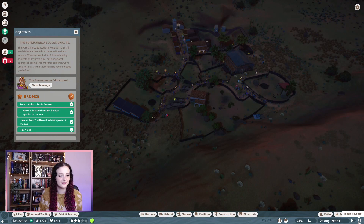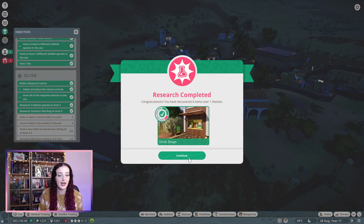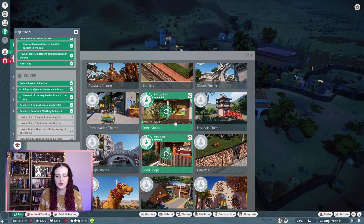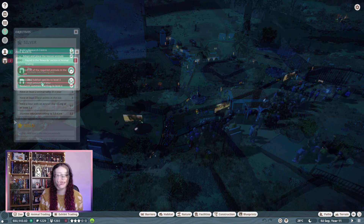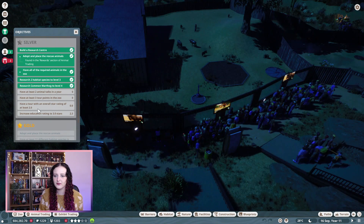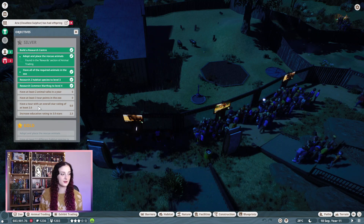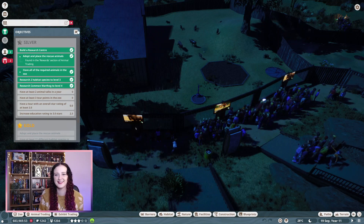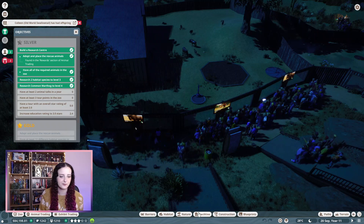We're actually in the zoo now - my mechanic research is complete! I've been researching food and drink shops because I need some kind of guest average happiness, and guests enjoy having a variety of shops. I've been researching those in the background. I thought I would leave the education and the tours off camera because I literally have no idea what I'm doing there, so I thought it'd be fun to do it together - maybe we'll learn together.